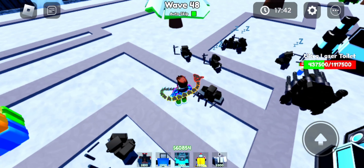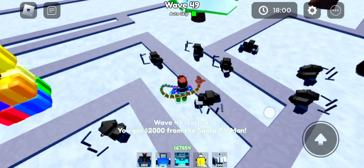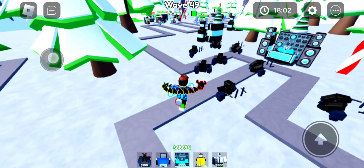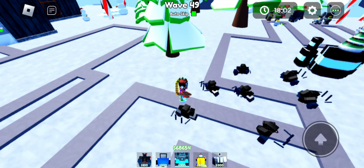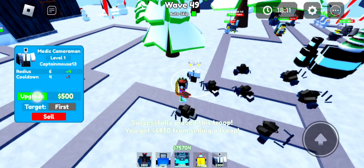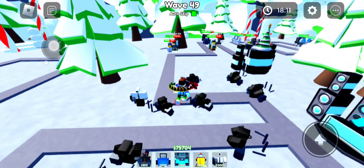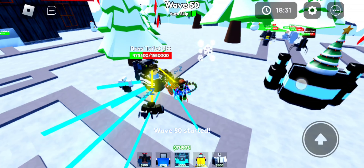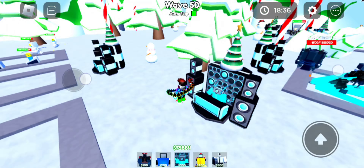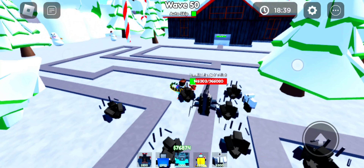Now I think it's time to place the medic. I'm gonna sell this one. All the toilets are gone and we're gonna place this medic here and max it out, because this medic actually prevents so many stuns — it's actually OP. We're on wave 49. I think we'll arrive at around 20 minutes. We're on wave 50 and the boss should spawn on that side along with small scientists with 100K health.